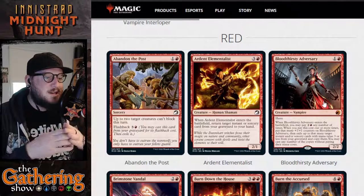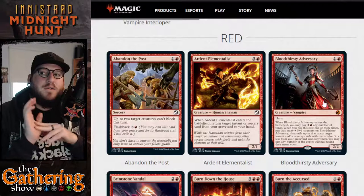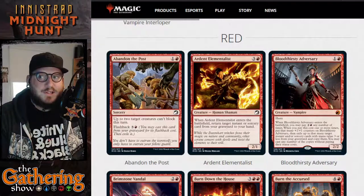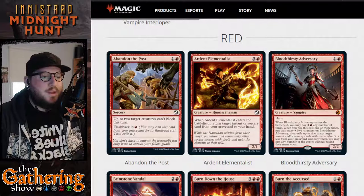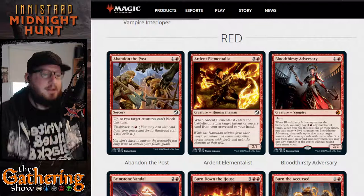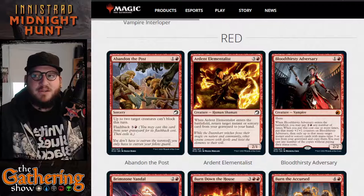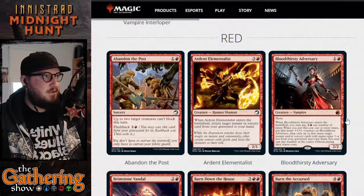Bloodthirsty Adversary becomes a 6-6, and then you can cast six spells from your graveyard for free, as long as they have a mana cost of three or less. You exile six instants or sorceries from your graveyard and cast any number of those copies without paying their mana cost. That is pretty crazy. All of the Adversary cards have been very, very good in this set so far, and this is no different — very, very strong card.